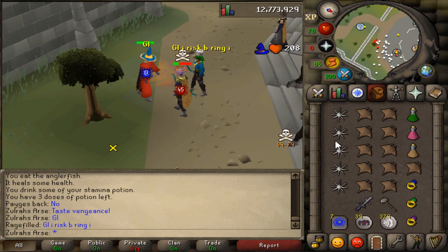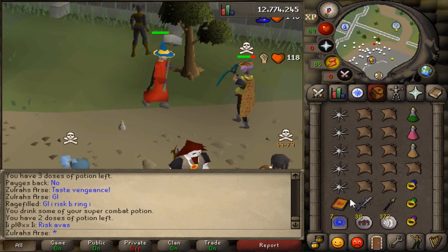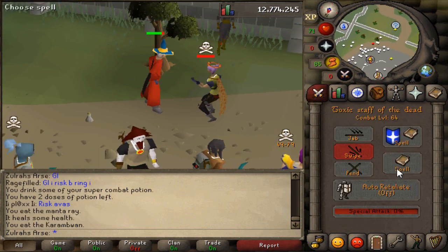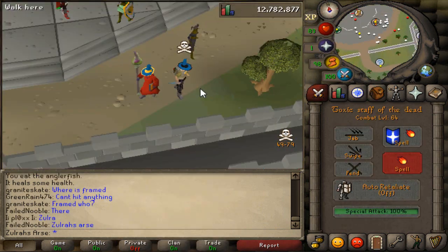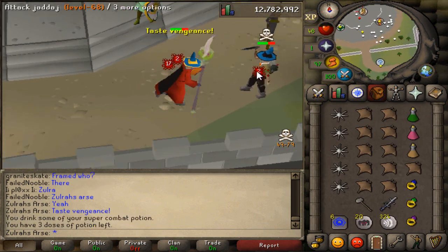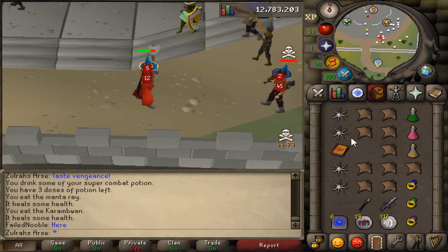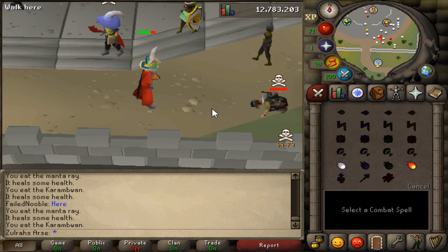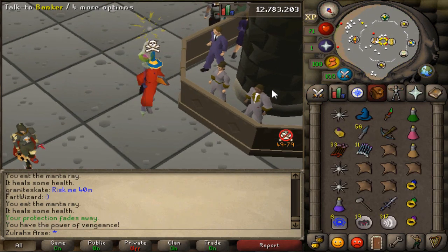All right, good luck. Oh my gosh. Literally his whole HP — can't even do anything about that. Good luck? Yeah, good luck buddy. Okay, good fight, buddy. Wow. Free hat. Yeah. That wasn't even worth it.